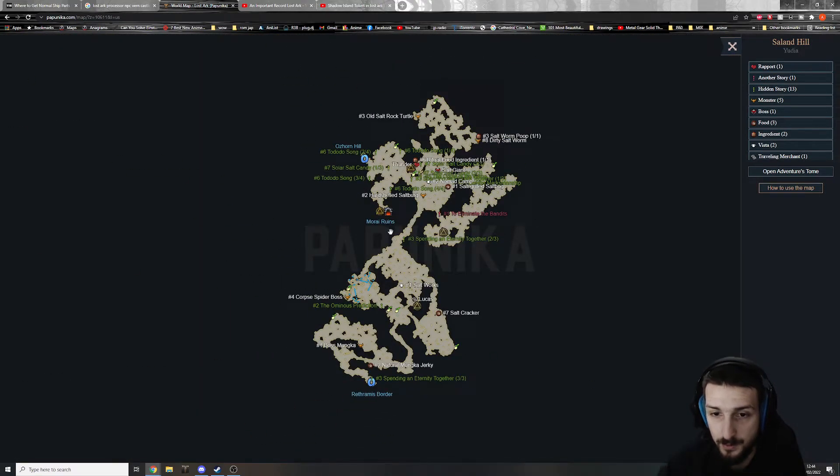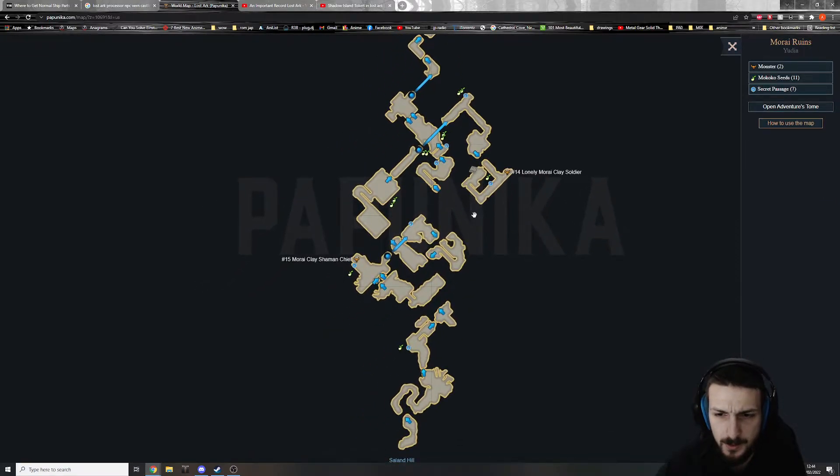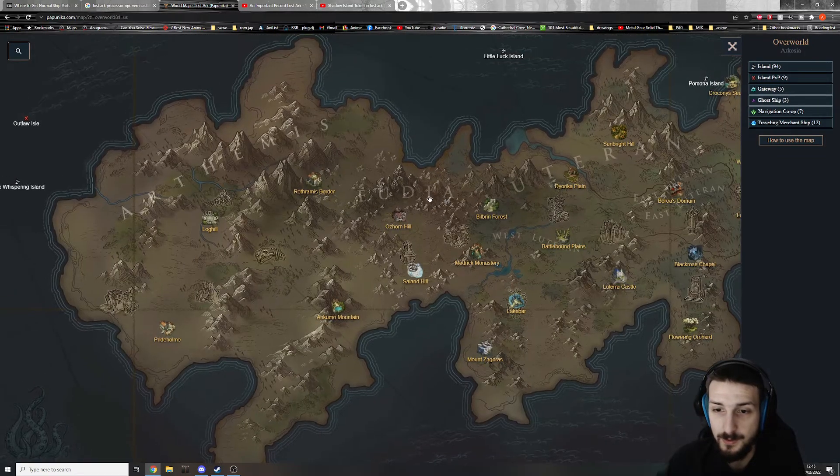If we go to the Morai Ruins, it also shows you things like hidden jumps that will appear after you kill the enemies or destroy the wall — yeah, everything is there.